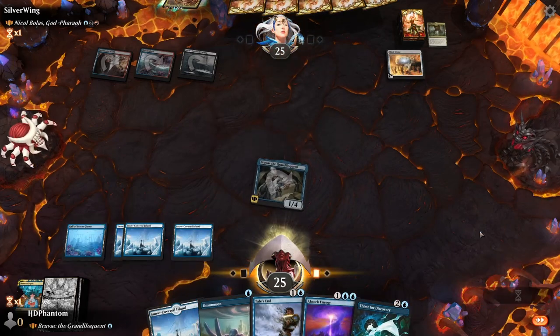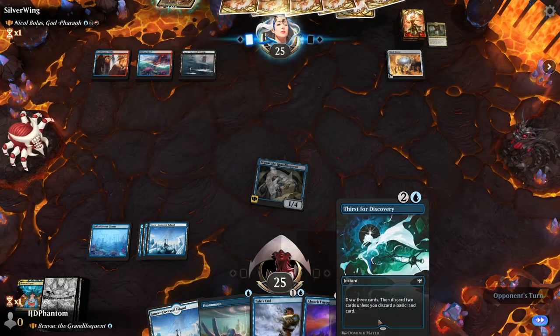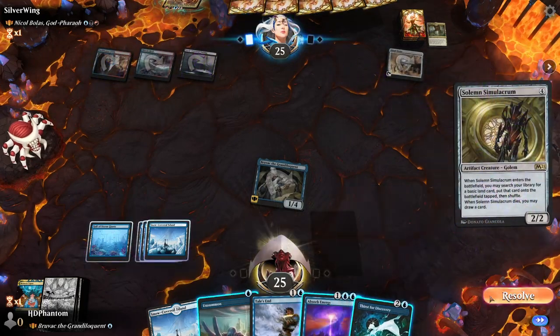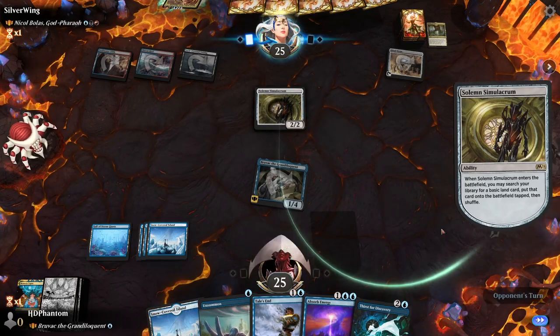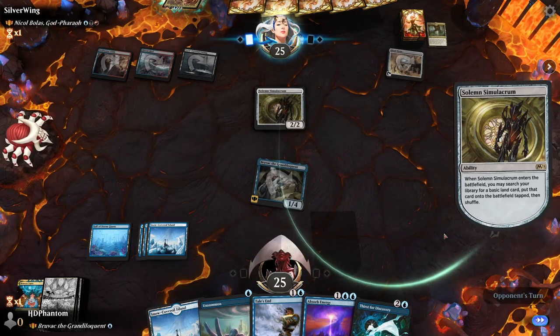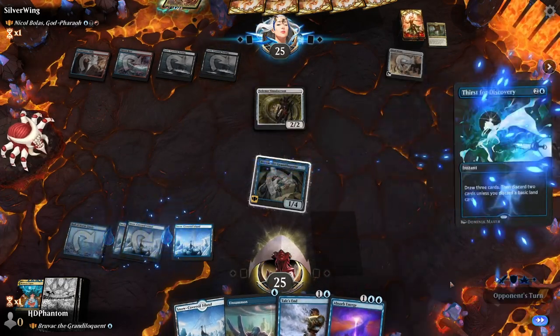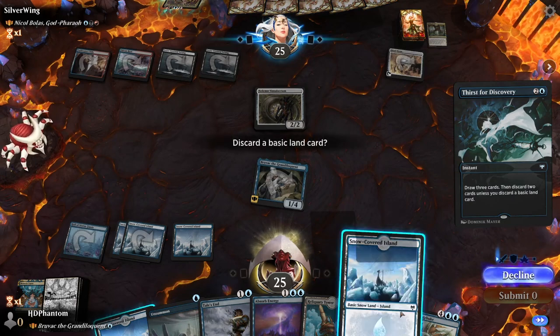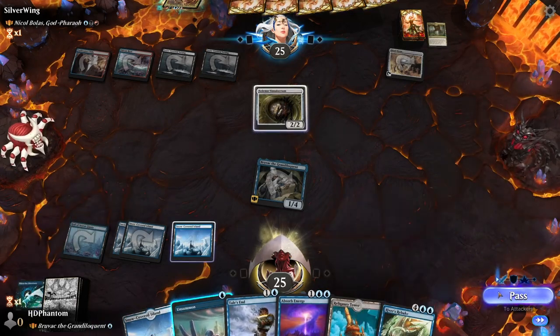Swing in for one, pass the turn. If they don't play anything we need to counter, we can always cast Thirst for Discovery. No need to counter that. Let's go ahead and cast this — discard a basic land. River's Rebuke is a great draw for us.